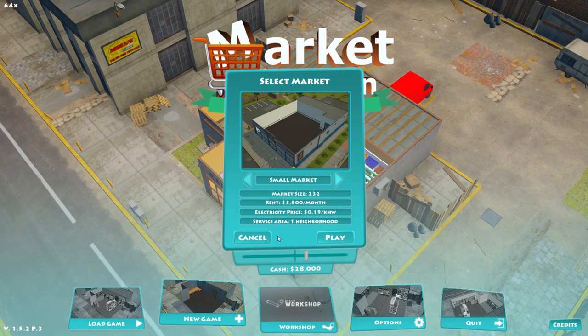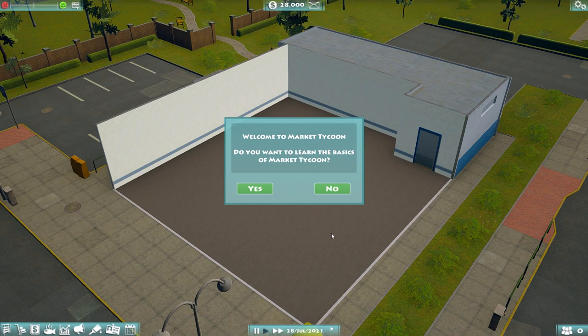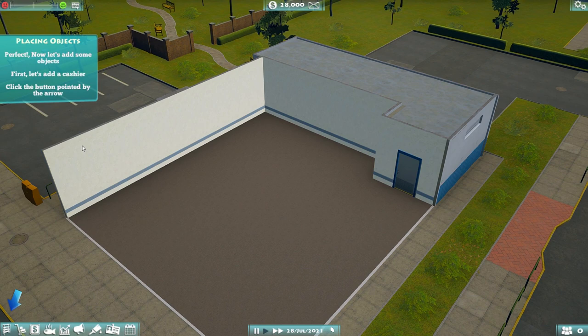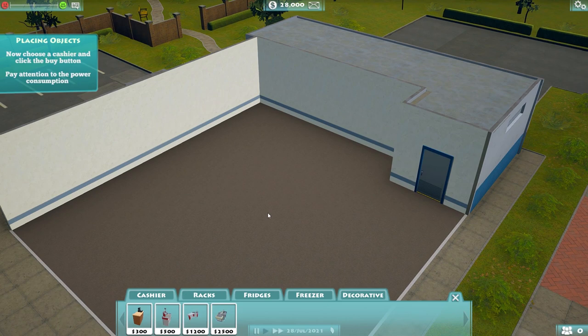I have done the Market Tycoon tutorial two or three times actually, as I keep installing and uninstalling it from my library. But I think it might be an idea to refresh my own memory. I'll learn the basics — I think we can skip movement. I'm just going to largely move my mouse around and click things and hope for the best. Let's add some objects. Let's do a cashier — yeah, we want the monies. Pay attention to the power consumption.